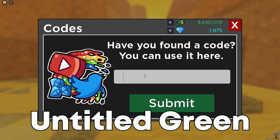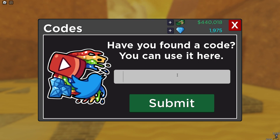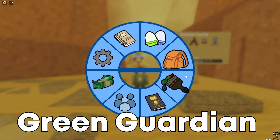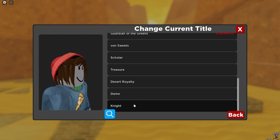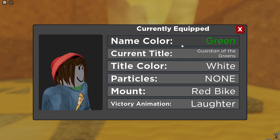The regular one is Untitled Green — as you can see, that's the color, and the color is absolutely amazing. The title is going to be Green Guardian, which is amazing. So the title is Guardians of the Green, which is almost like Guardians of the Galaxy — I really like it a lot.